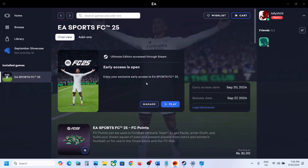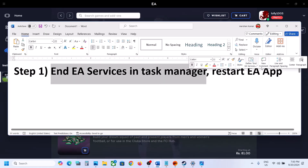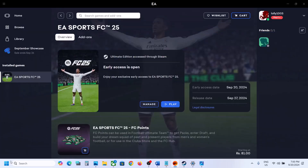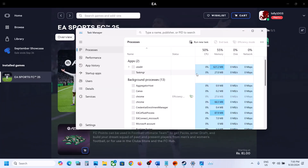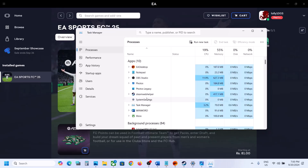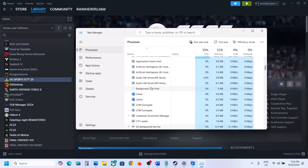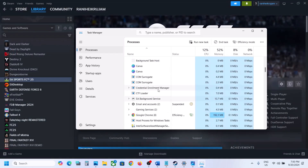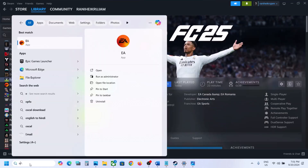The first step is to end EA services in Task Manager and then restart the EA app. Right-click on the Start menu and go to Task Manager. If you see EA app, right-click on it and click End Task. Find any other EA-related services running and end those tasks as well, then launch the EA app once again and check.